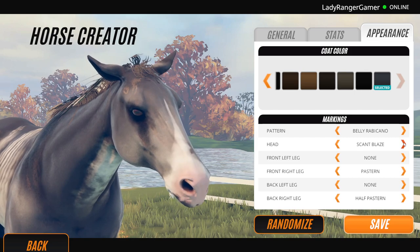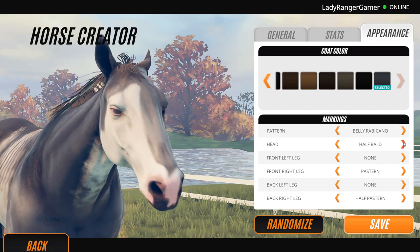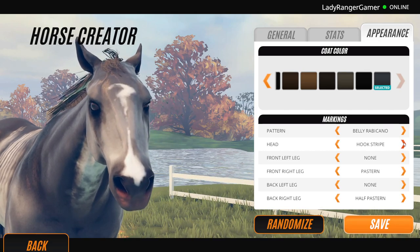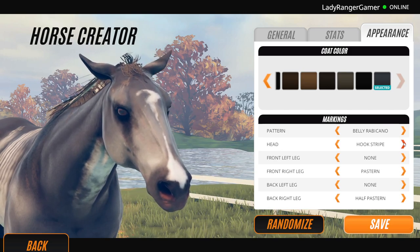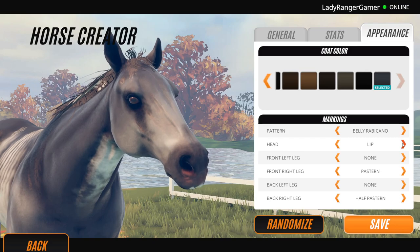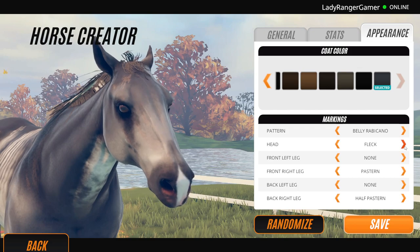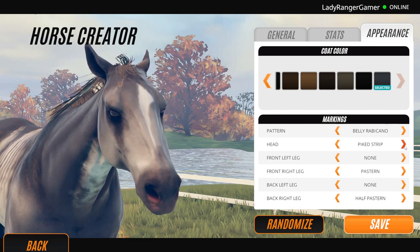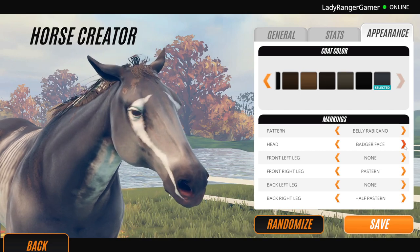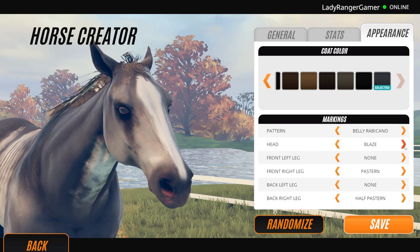And then you can change the face - there's some cool stuff on here. Like a little star, or what I call the Phantom of the Opera face. You can have a little Maui's hook or question mark. There are loads of different face marks which I kind of love here - even this one that looks like they've been slurping on milk. You can literally make your own horse on here - how cool is that? There are so many face markings, it's ridiculous. You've got your badger faces, your bald face, and everything.